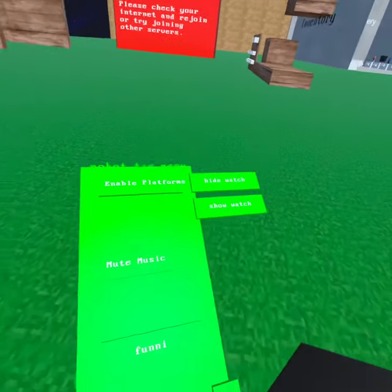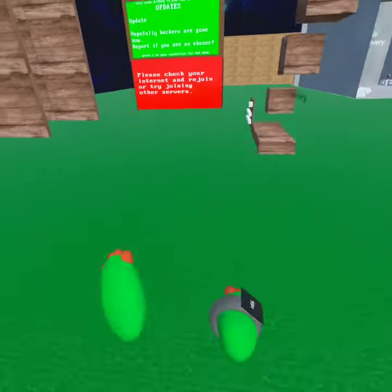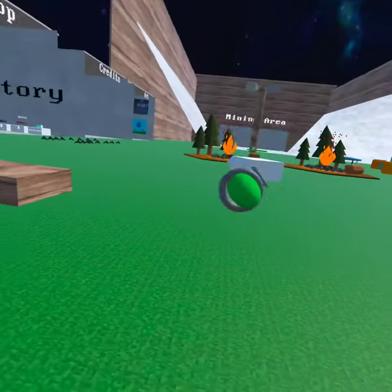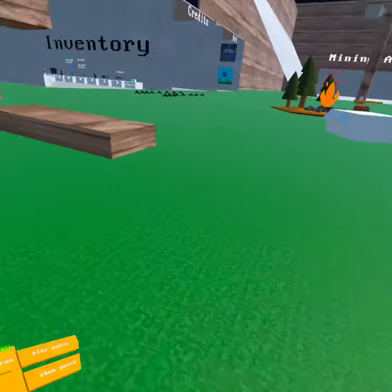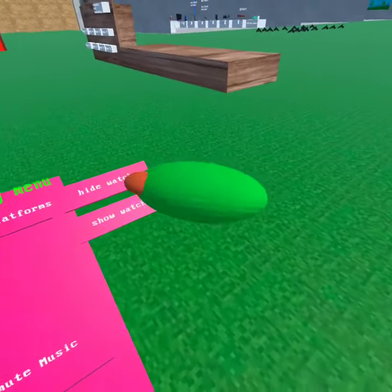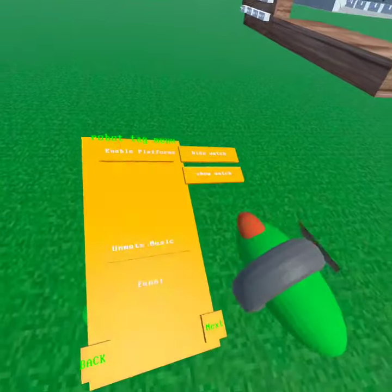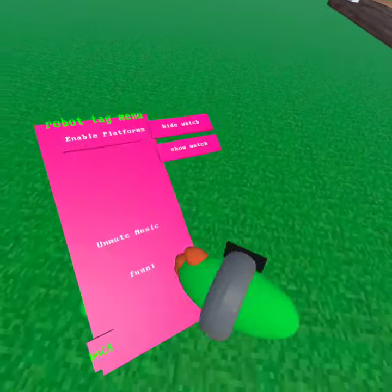To get your mods, you press X on your left controller. You can enable platforms — those are one of the mods. Then I can mute the annoying music; I hate that music, they gotta change it. Then there's the watch option — the watch just shows your Oculus battery. This next one is my favorite mod.